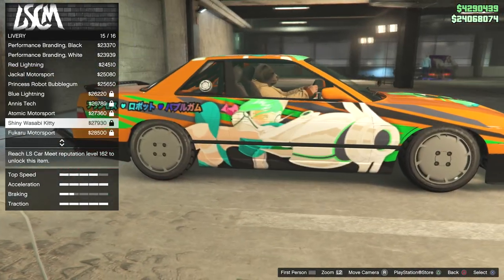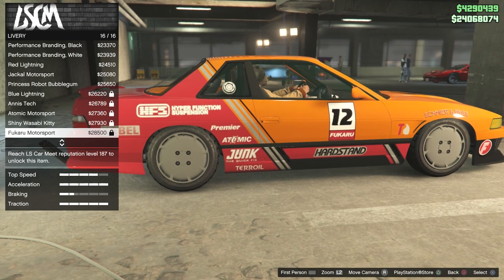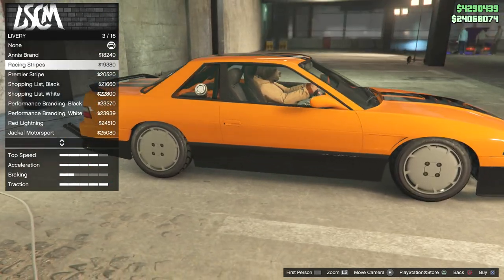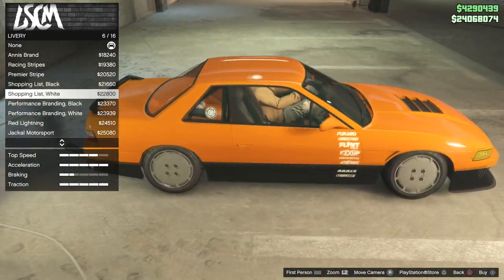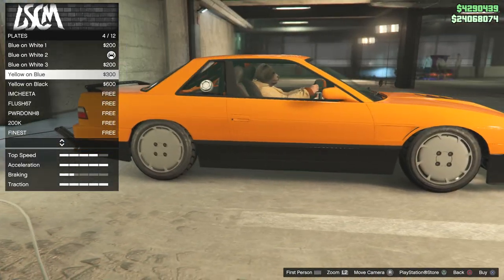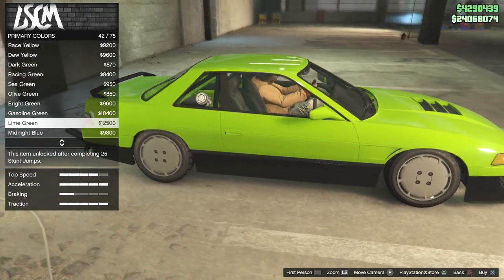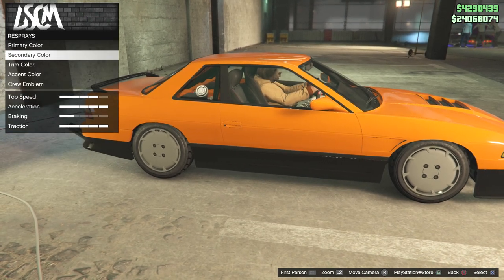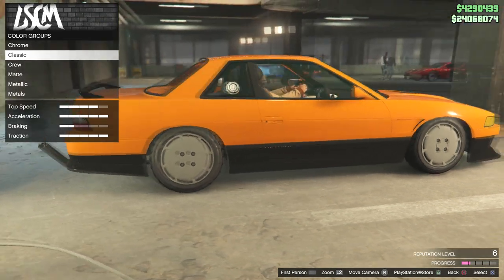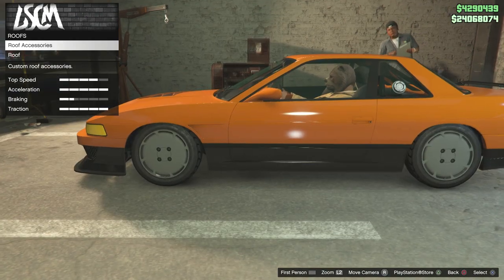There's a really nice livery I want, but it requires reputation level 187 to unlock — very frustrating. If anyone has a quick method for leveling up reputation points faster, please leave it in the comments. Moving to colors, I really like the orange secondary color. You can change the secondary color and this orange color combo looks really nice. I also love the stock wheels.